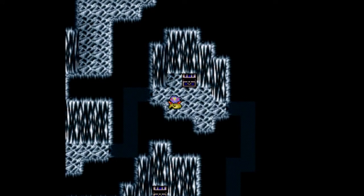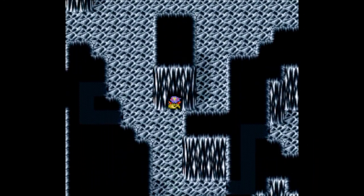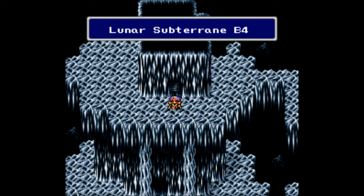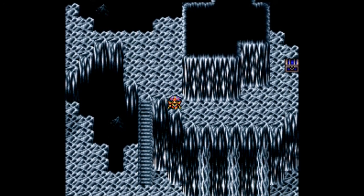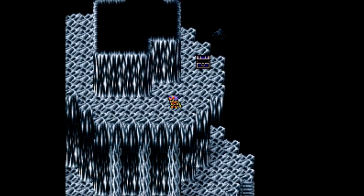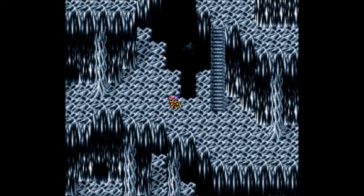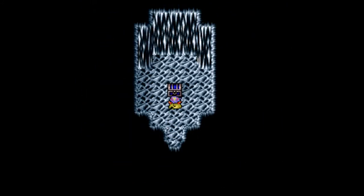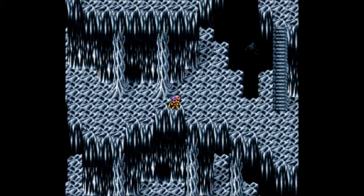Heading back through the secret passages we continue through a door we passed earlier. It looks like we're getting close to the bottom of the dungeon. There's a treasure chest with artemis arrows — not that I use those very often. Going down the stairs we find an elixir — very useful. Heading east is pretty much the only way we can go.